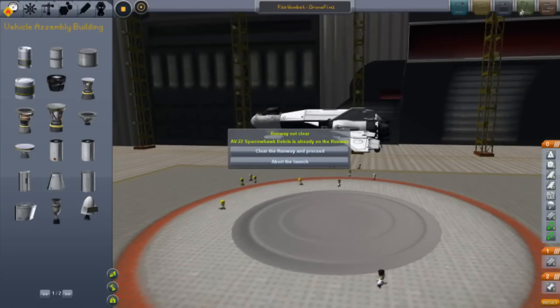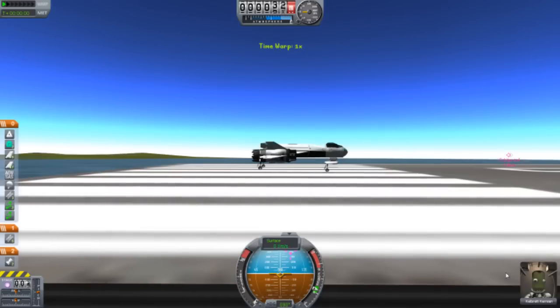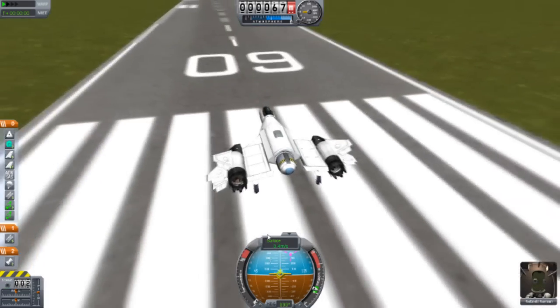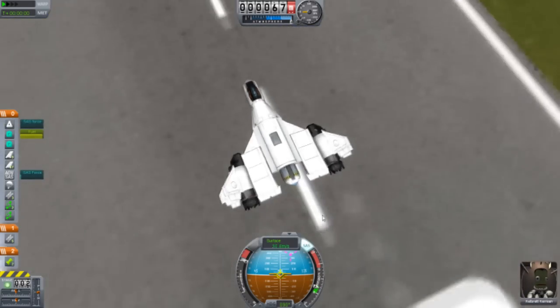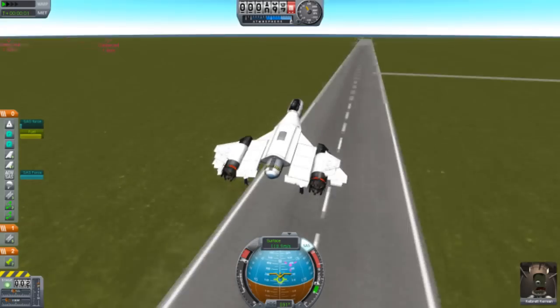It's pretty good. Flies, lands. Turning is a bit of an issue because of the wings — the positioning. As you can see, they're on an angle. Pretty nice. The throttle, and I put the SAS back there because I'm just trying to make it look as real as possible. And it's got an early lift rating.